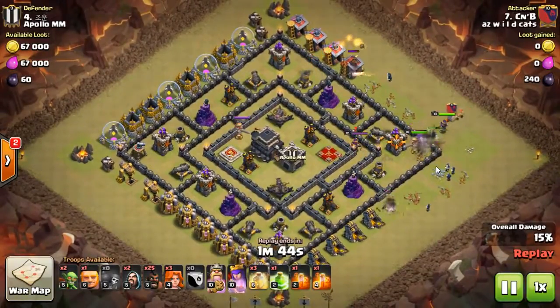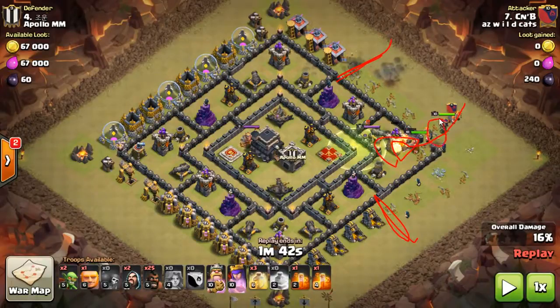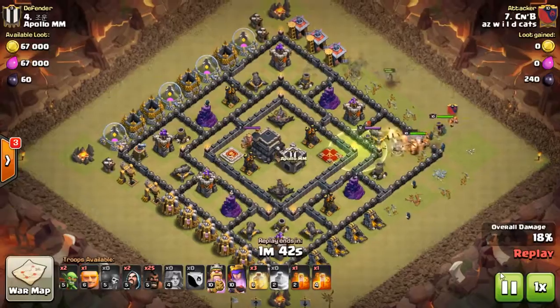My troops come in — you want to give them anchor points. You'll see I cut that funnel extra wide so my valks don't go haywire; their closest anchor point is right there. I should have left this building open to anchor them in — I've talked about that before. Valks can take a walk and they will take a walk; they are notorious for walking outside. Leave one building right before your opening open and have them aggro there to go in — that's the best idea.